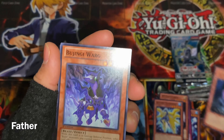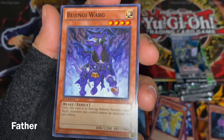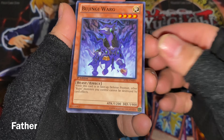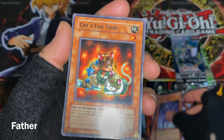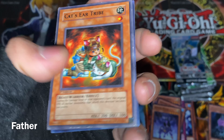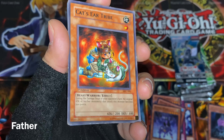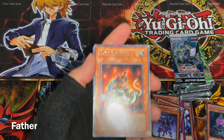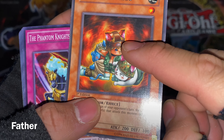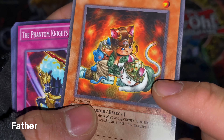So that's the first rare. Next is Bujingi — maybe Warg — one of those Bujingi cards. Pretty cool, has 1900 defense. Then Cat's Ear Tribe — this is a very old card from Magician's Force, I remember. It's a Beast-Warrior. I like how she's a little girl with cat ears, with two cats beside her.